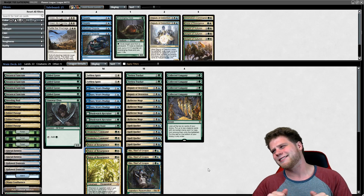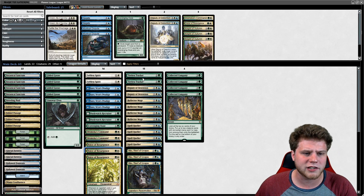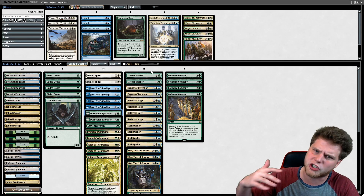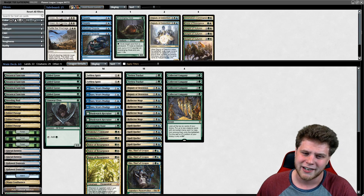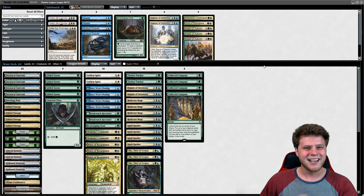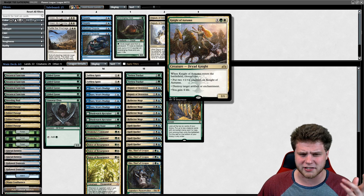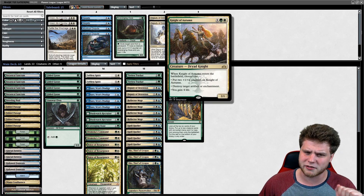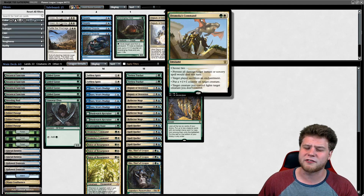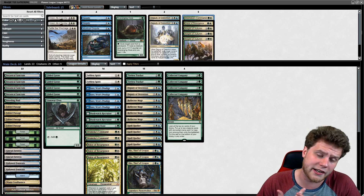Everybody knows Oko is warping every single format right now, and this is a phenomenal shell to abuse it in. If you can't beat them, just join them and at least play fun decks that play Oko. Standard's not in a great place right now, but that's another topic for another day. Two Tireless Trackers as another engine to keep the card advantage growing — similar to Dustwatch Recruiter. A third could be good but you just don't have that much free mana in this format like you did when it was in standard. Collected Company — the hallmark card. We actually cast one last game but just didn't draw it very often, which was pretty awkward.